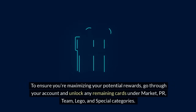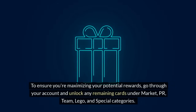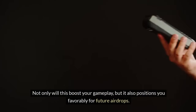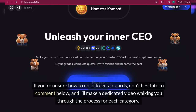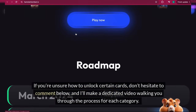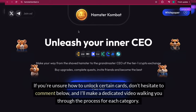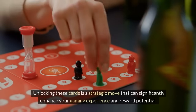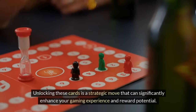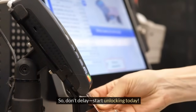To maximize your potential rewards, go through your account and unlock any remaining cards under Market, PR, Team, LEGO, and Special categories. Not only will this boost your gameplay, but it also positions you favorably for future airdrops. If you're unsure how to unlock certain cards, don't hesitate to comment below and I'll make a dedicated video walking you through the process for each category. Unlocking these cards is a strategic move — don't delay, start unlocking today.